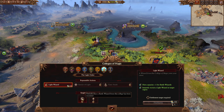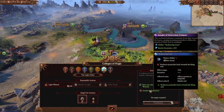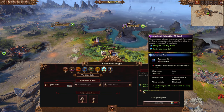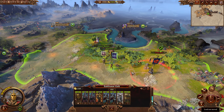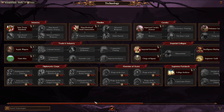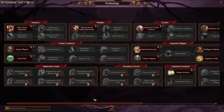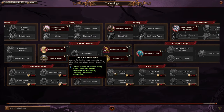I think the most broken item is still this one though, depending on how it works. But you also have to have a Light Mage, which I'm not super about. The Tech Tree has also been slightly adjusted I think. There's a new Tech Tree for State Troops too - unlocks recruitment of the following troop.